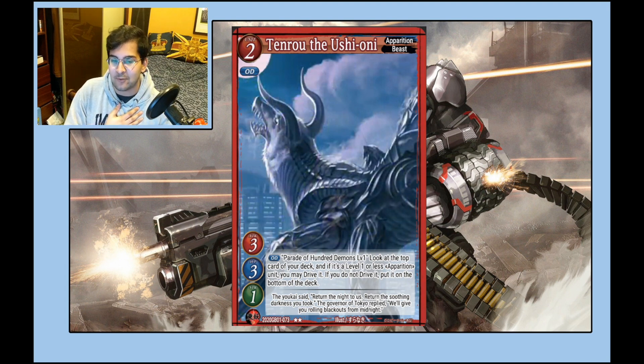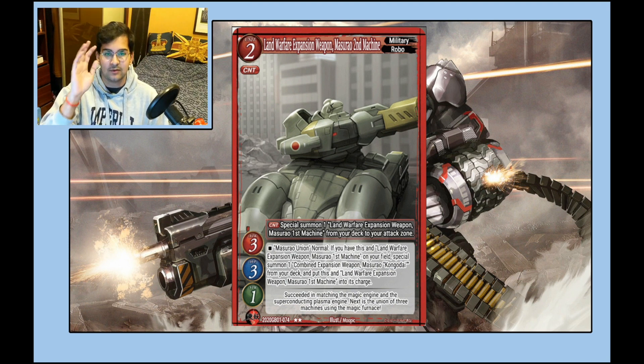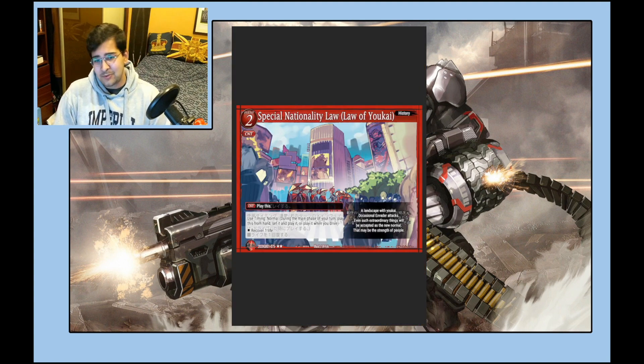This is the second machine I was talking about — the Masseral engine. You can see how it works and how it fits together. Obviously very strong in Masseral, garbage outside of it. Fundamentally turning 25 of your counters into a heal-two is really nice, and if you're playing this in Apprentice you can just slam it down for free and you don't feel bad about driving it. I think this is a really strong Apprentice card.